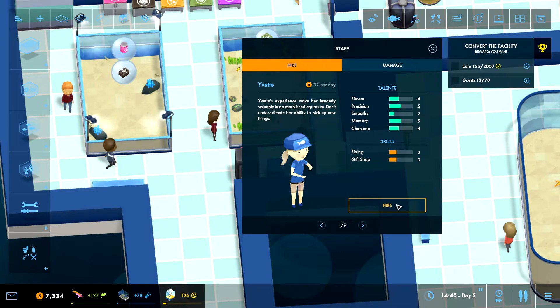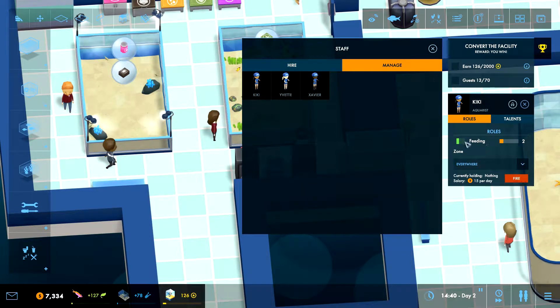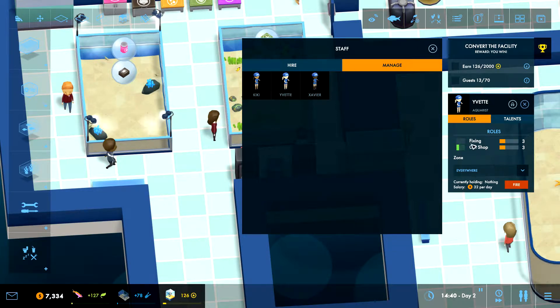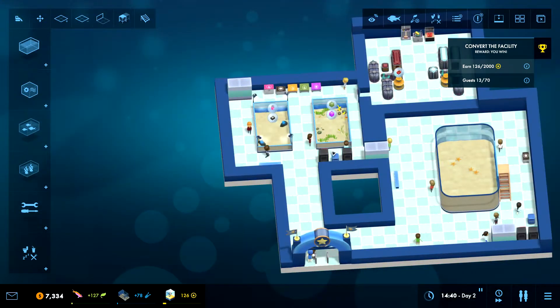Fixing, a gift shop three — that's kind of nice. Feeding, fixing, feeding, fixing — I kind of want someone who can just focus on feeding. Let's get her. That's going to be fine for what little stuff we have going here. Kiki — you are going to focus on feeding. You are definitely going to be fixing stuff. We don't have a gift shop yet, but you can still do it. Fixing is the second thing, and gift shop — we do have someone focused on fixing, there we go.